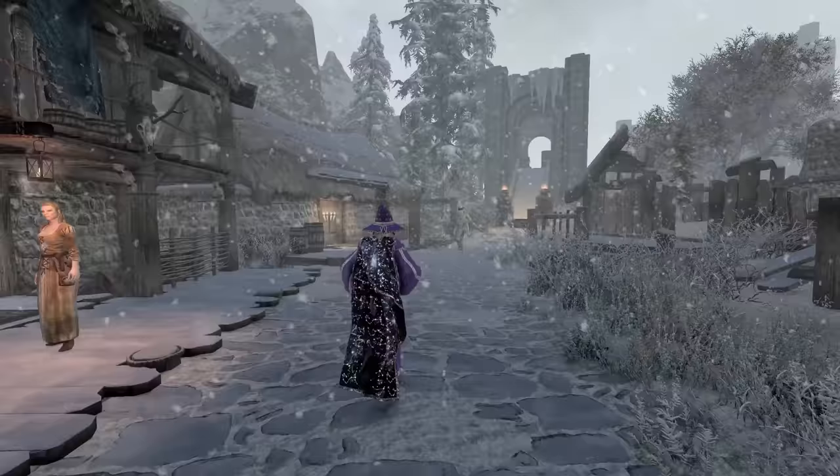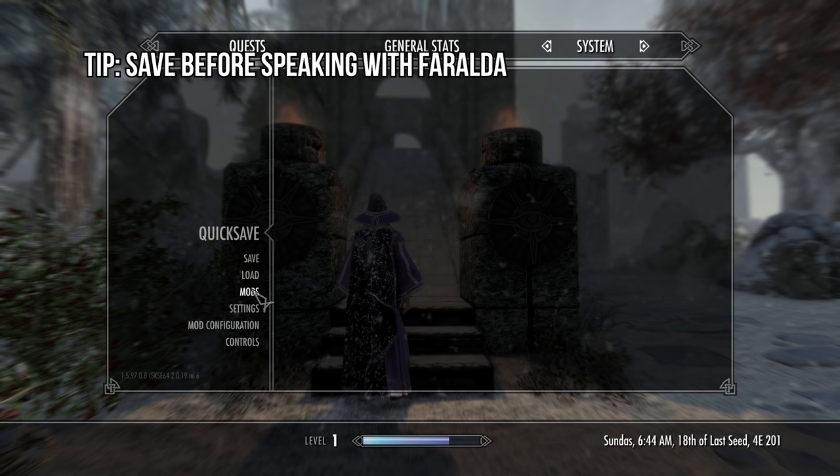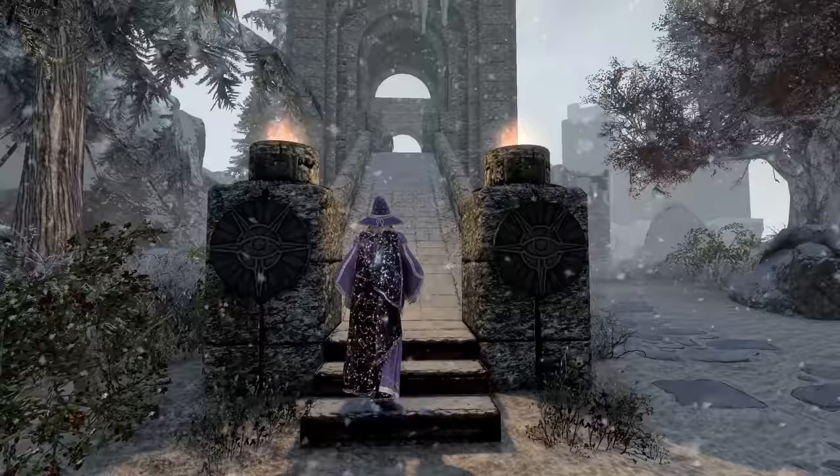At Winterhold, make your way over to the College and speak with Faralda to gain entrance. You'll have to first pass her test before being accepted. I recommend that you save just before speaking with her, as she can ask you to cast spells which exceed your magicka.